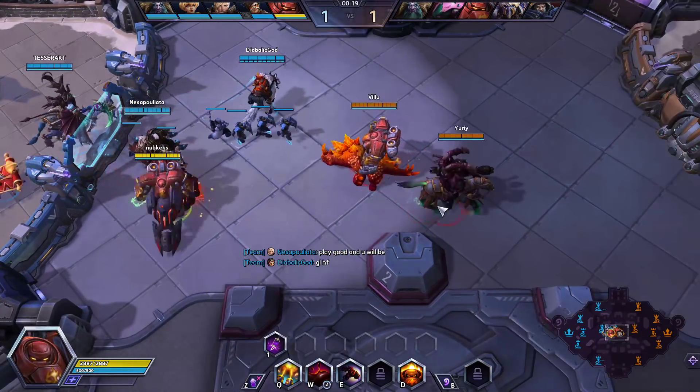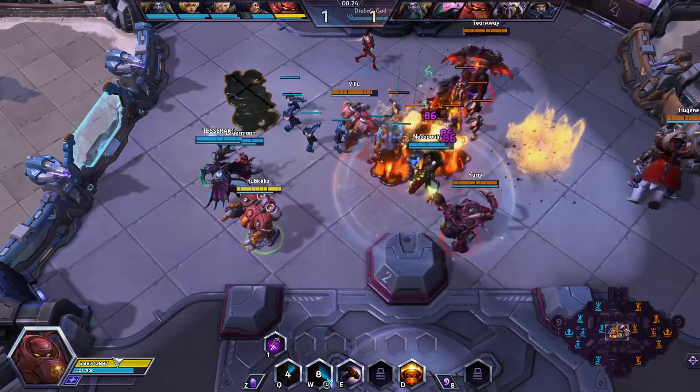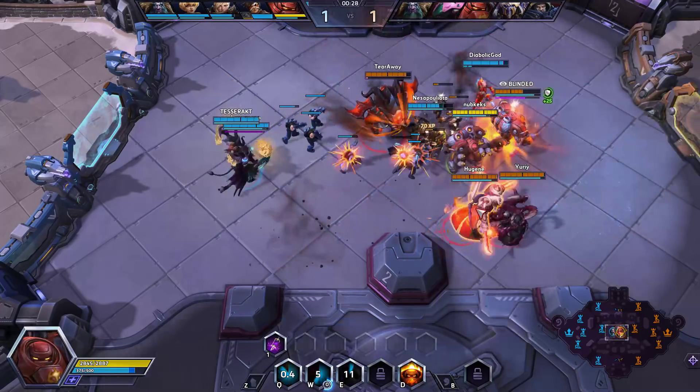Our W — we throw out an Oil Slick, which is cool. We can set it on fire with our Q, so it'll do decent damage. Let's get in there.